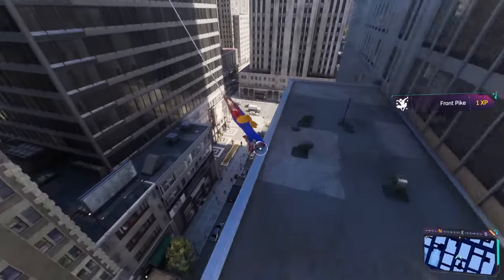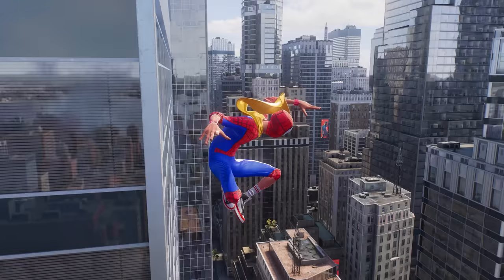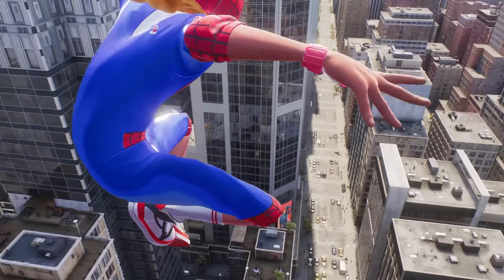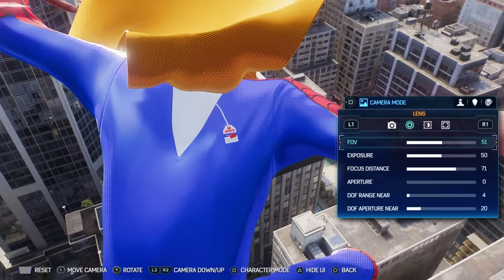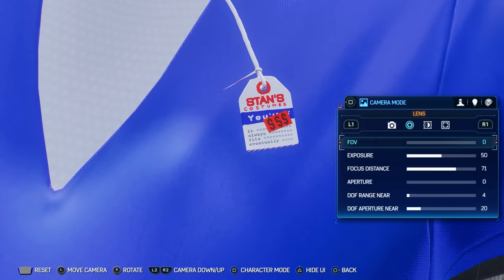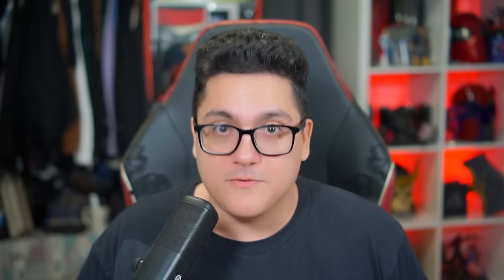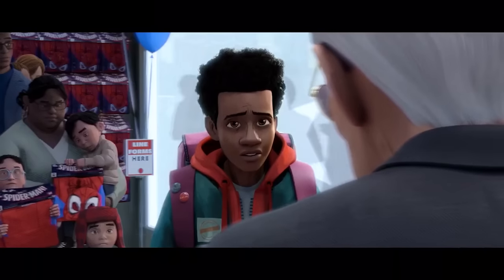I want to give a shout-out to fellow Spidey fan Vigilante Spider on Twitter for finding this next Easter egg — as far as I'm aware, they were the first to find it. If you select the Halloween costume for Miles Morales, the one from Spider-Verse specifically, and then jump up into the air and go into photo mode at the right time, you can see under his cape is a tag that references a line from the movie. It's the line that the late and great Stan Lee says in response to Miles asking about whether the suit fits — 'It always fits... eventually.' It's such a clever nod to a great moment from Into the Spider-Verse.